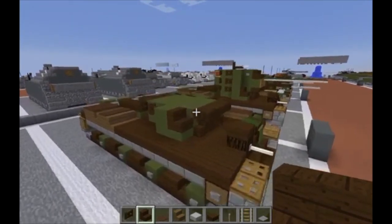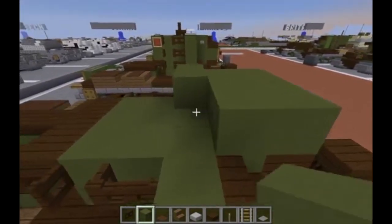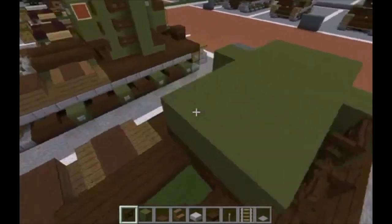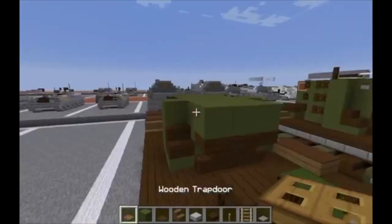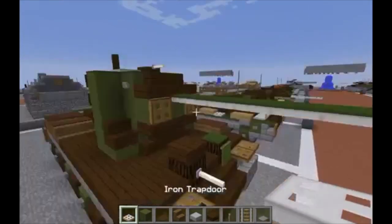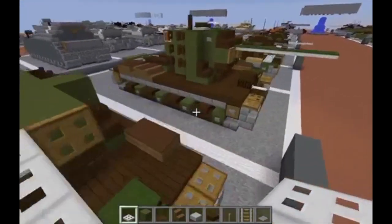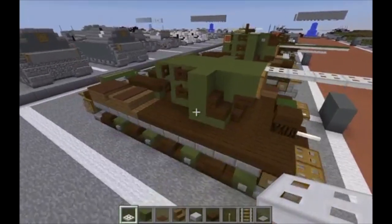Moving on to layer five, basically stack up everything now, except on top of the stairs. Stack everything up on top of the turret. Above the fence gates, do the same design again on either side. Coming to the front, take wooden trap doors and put one here and here on the front of the turret — flip it up. Then grab iron trap doors and count out one, two, three, four, five, six. We'll come back to that on the next layer. We're done with layer five.